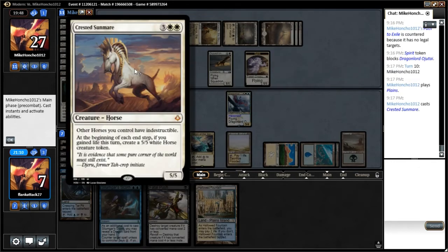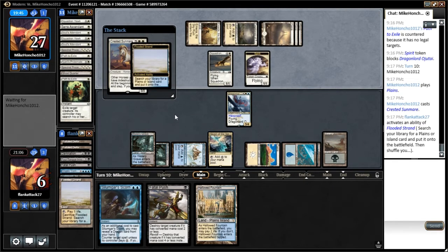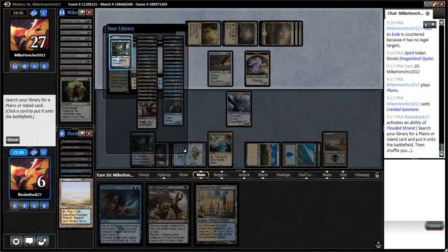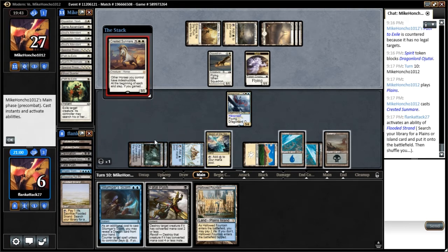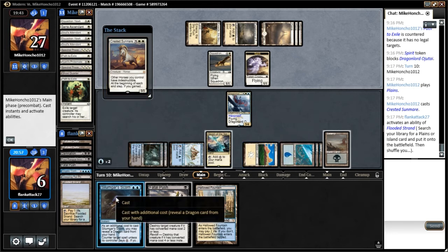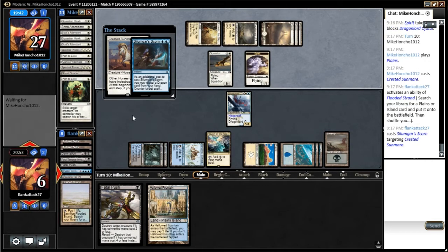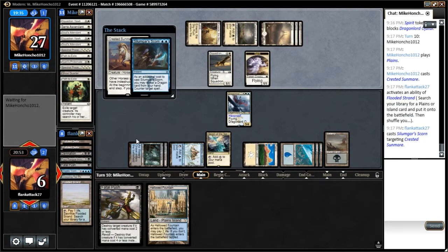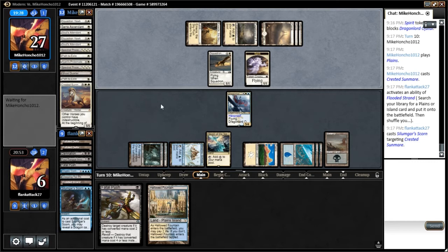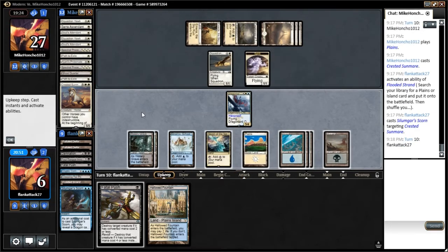Crested Sunmare — well, it's a five mana spell and we can't really counter five mana spells in this deck, so we're going to have to kill it. We have a lot of trouble killing five-mana things. We would need to Wrath and we don't want to Wrath while we have the Dragonlord out, so we will just go ahead and Silumgar's Scorn it. Now we'd like to draw some action off the top — that would be ideal.